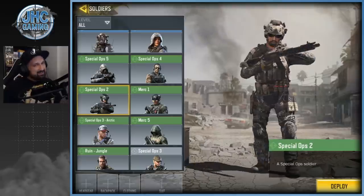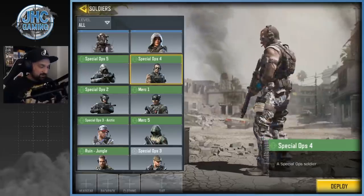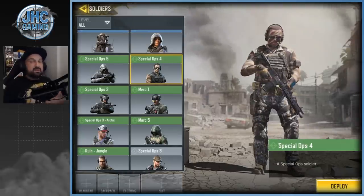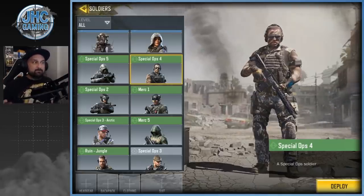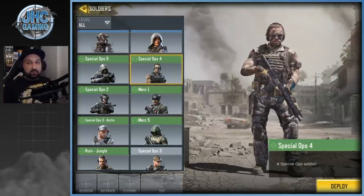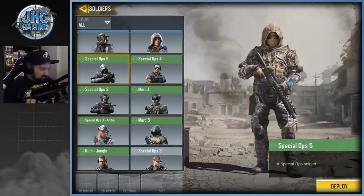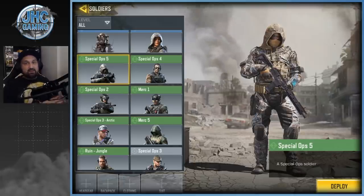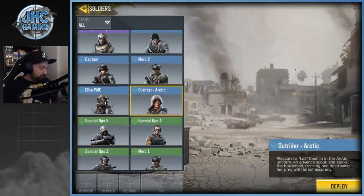Spec Ops 4 is another free but rare skin — it was a pre-season Battle Royale rank reward before global launch in October. The game was available in soft launch in Canada, Australia, and Peru, and if you reached rank in Battle Royale you'd get that skin for free. That one's for the OG guys. Spec Ops 5 is another free skin — it was a login reward where you had to log in for seven days within your first ten days or something like that.